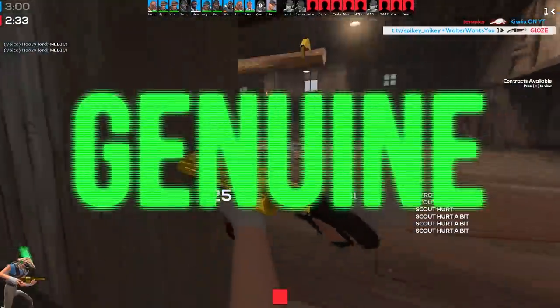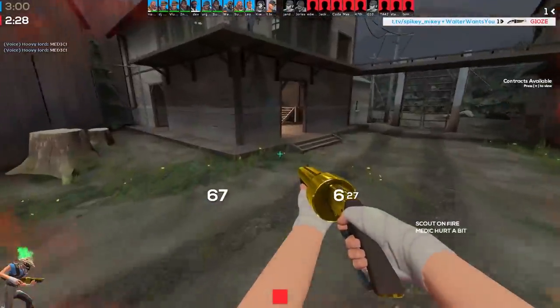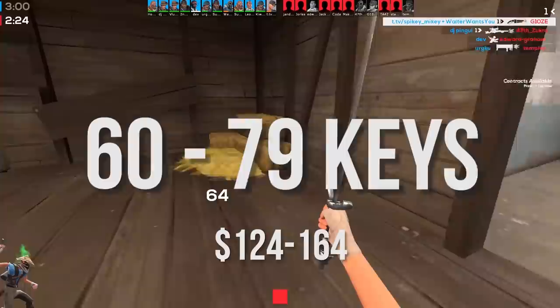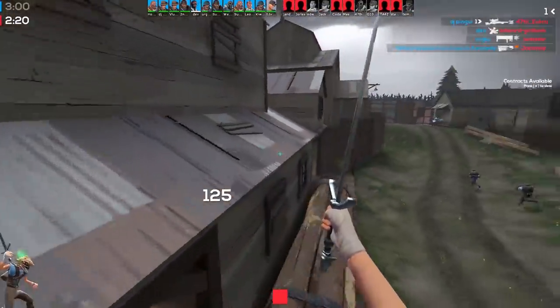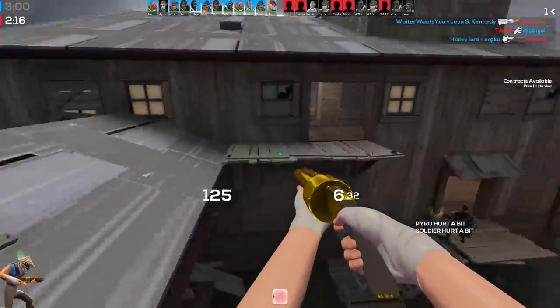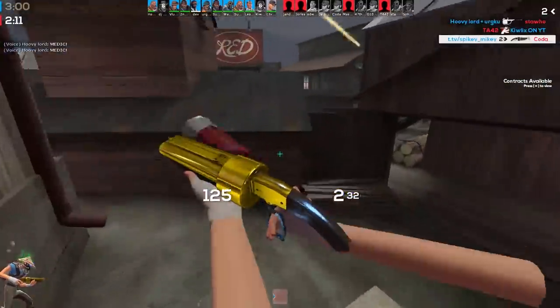Anyway, let's start with the genuine weapons. If you wanted to buy all of the genuine weapons it's actually way cheaper than I thought. It will cost you anywhere between 60.79 keys and 79.69 keys. There's going to be a dollar amount on screen as well so you can see how much it would cost. That is really not anything near what I thought genuine weapons were going to cost to get all of them.